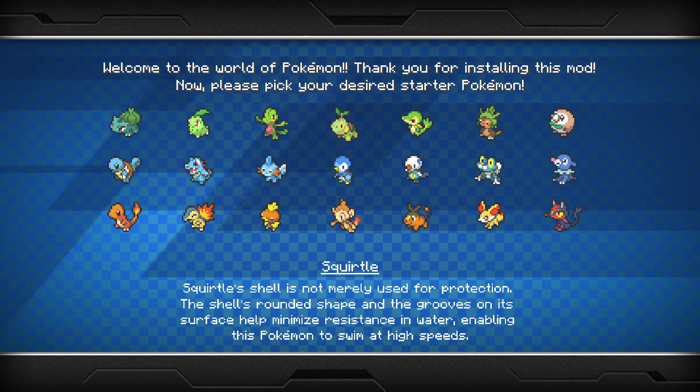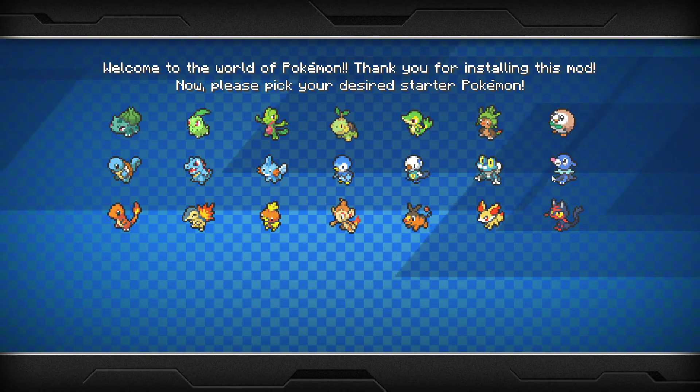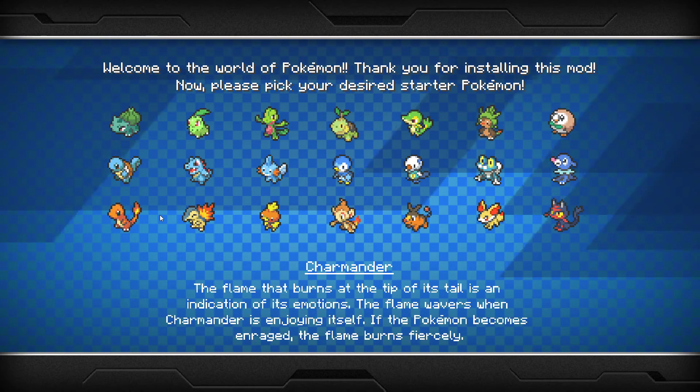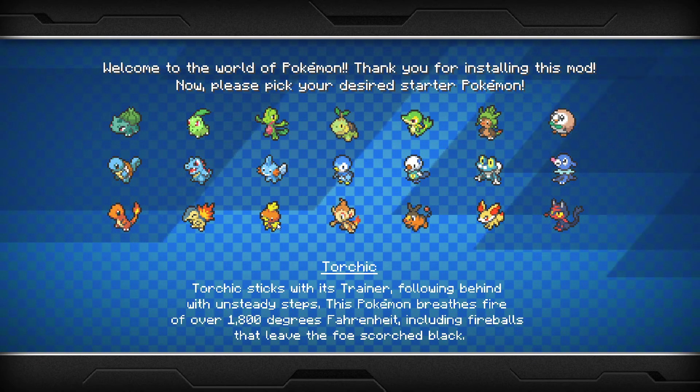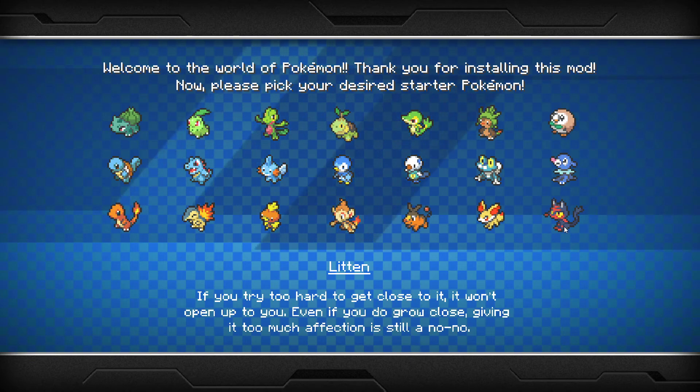Chespin, Rowlet, Squirtle, Totodile, Mudkip, Piplup, Oshawott, Froakie, Popplio, Charmander, Cyndaquil, Torchic, Chimchar, Tepig, Fennekin, and a Litten.